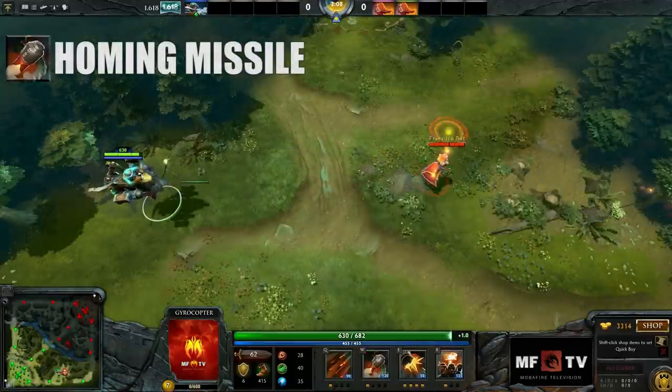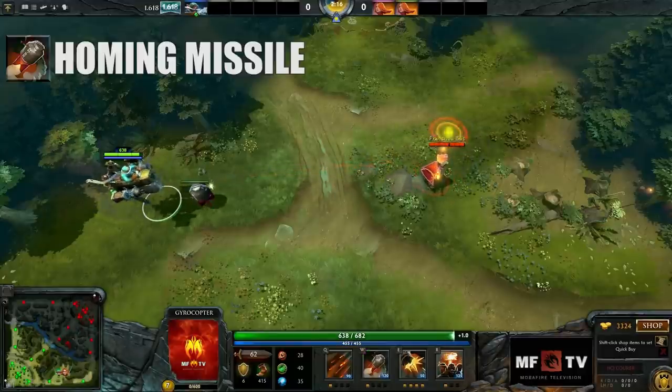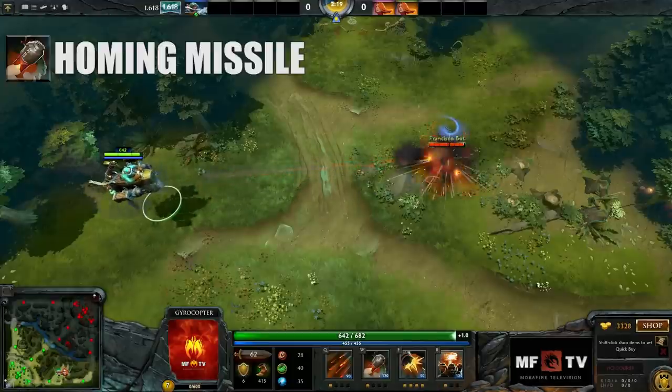Homing Missile is Gyrocopter's second skill. It fires a homing missile at a target enemy unit. The missile gains speed over time and deals greater damage and a longer stun the more it travels. The missile can be destroyed by hero and tower attacks.